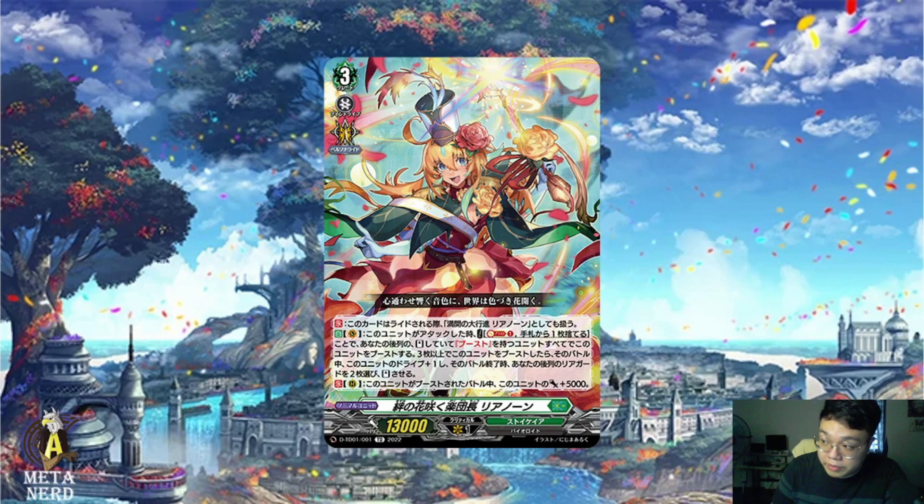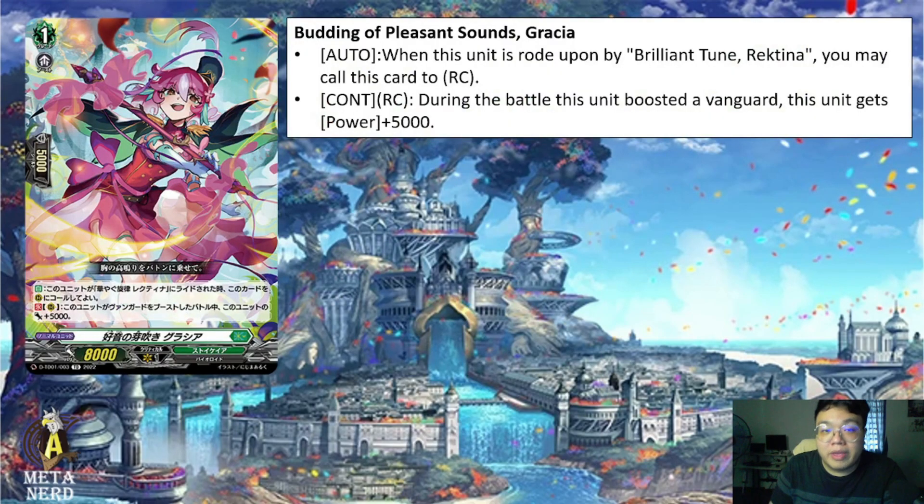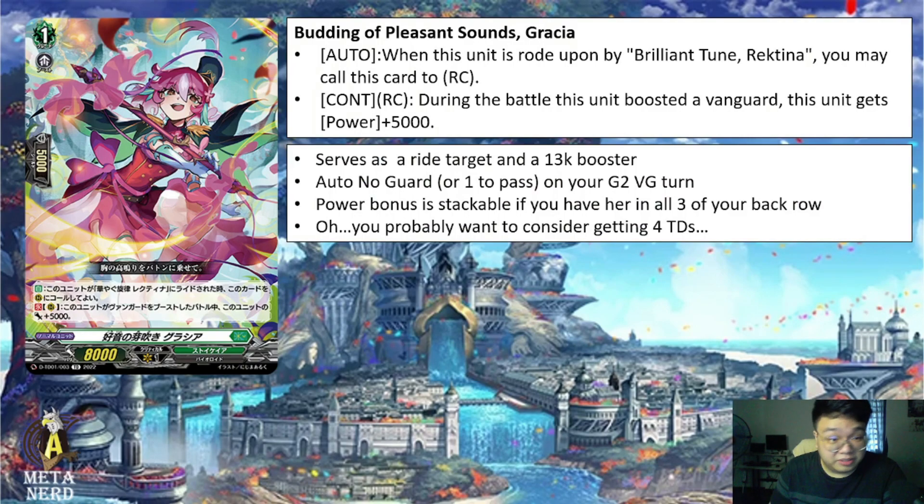Leonorn is an interesting deck which introduced something we don't really see even for the original era. For the Grade 1 we have Budding of Pleasant Sounds, Gracia. Her auto skill: when this unit is rode upon by Brilliant Tune Rectina, you may call this card to rear guard circle. Second skill continuous on rear guard circle — during the battle this unit boosted a vanguard, this unit gets 5k power. She serves as a ride target as well as a 13k booster, which is super nice.